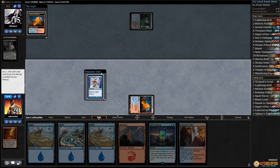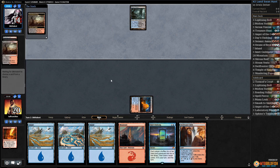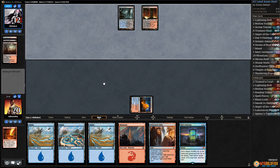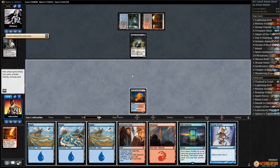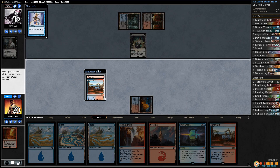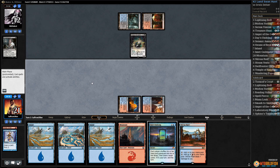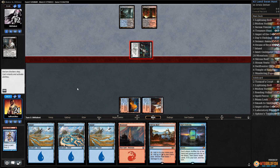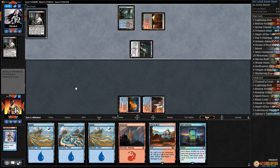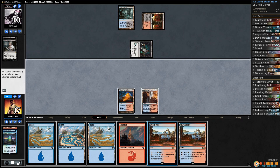Temple — get a scry. Definitely keeping Serum Visions to try to set things up for the future. Bloodstained Mire for our opponent, cracks it — it's a Blood Crypt. Thought Scour themselves. Are they setting up for like an Angler or something? Tasigur, pretty good. Serum Visions, putting both lands to the bottom. Swift Water Cliffs and pass the turn. Next turn we're probably just gonna have to fire off Daze's Undoing and hope for the best. Take four from Tasigur — never mind, not gonna fire off Daze's Undoing. This seems like a tough matchup. Play Shivan Reef, pass the turn.